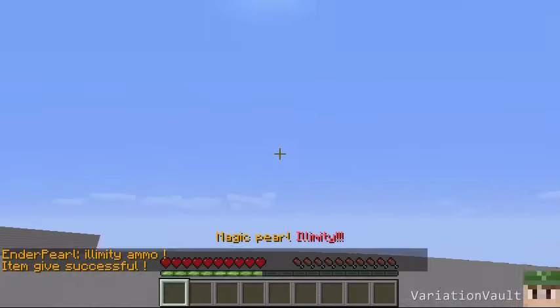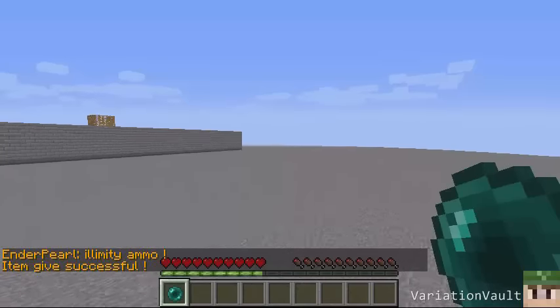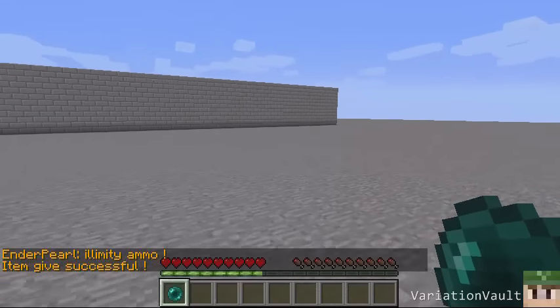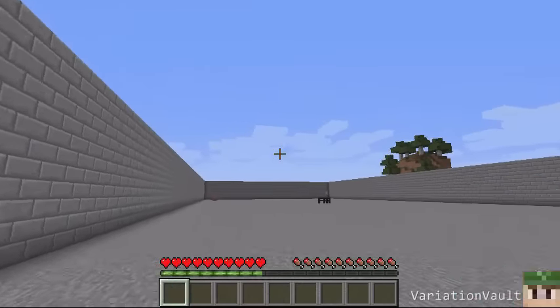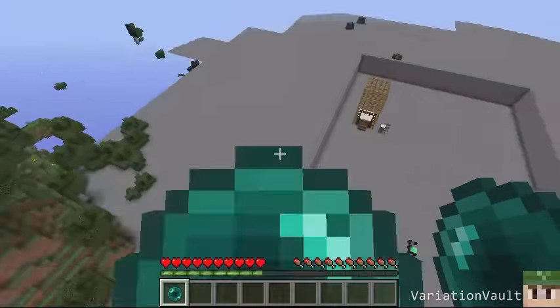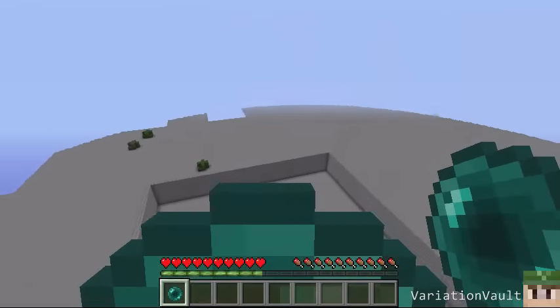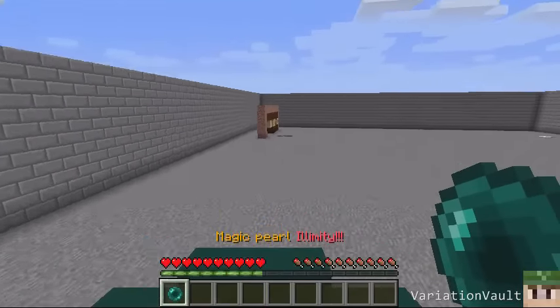As you can see I've got an unlimited one here. If I fire it, it just travels me along. Obviously with other plugins you could add this as part of the starter kit, so when players join the server they get this inside the hub, or players with a certain permission could have it. As you can see you can just jump around, fly about really high in the air or really far along. It's a great little plugin just for hubs to travel around and mess about with.